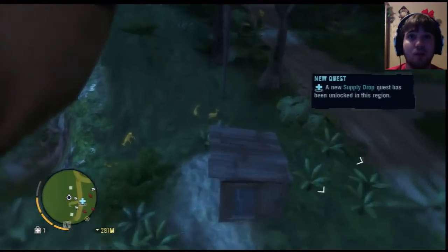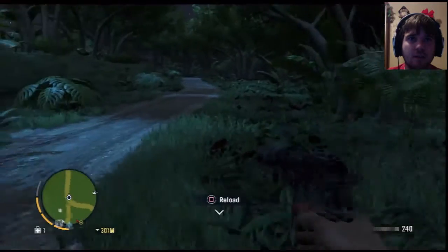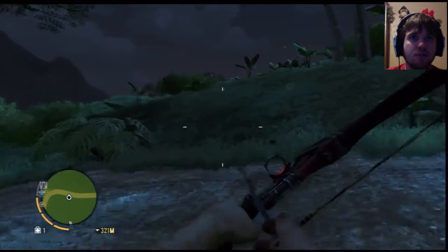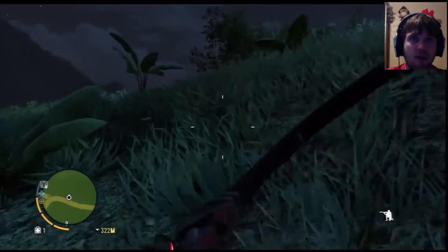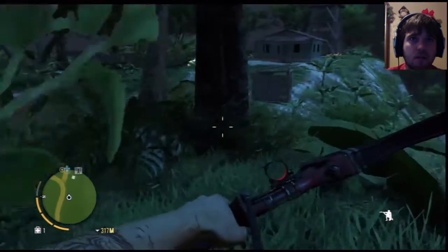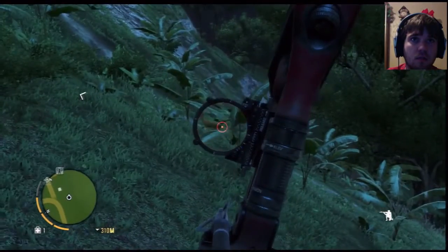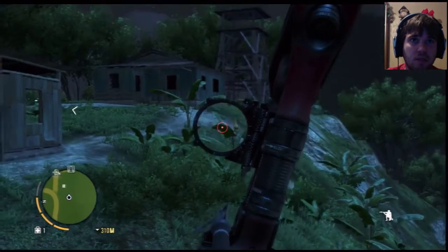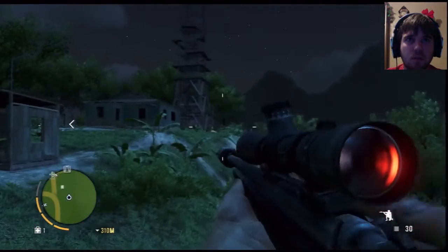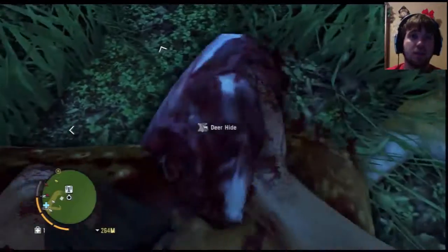Whoa, a deer! I need a deer, come here! I'm just gonna spray all my ammo here — where'd you go buddy? Shh, come here, shh. Be very quiet everybody. Oh, what — you didn't know I was about to pull out my sniper? Hold still! Oh, there's one — Bambi! Yeah, that should be good since I get double loot or double skins from this.